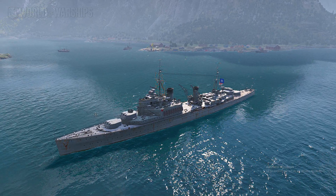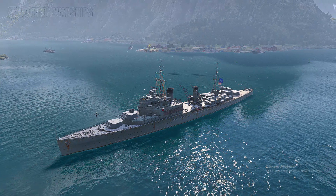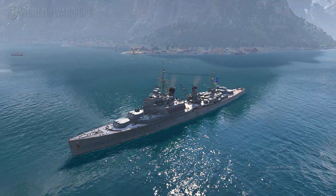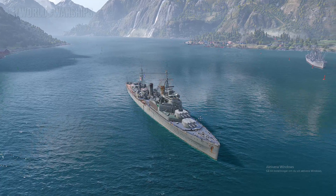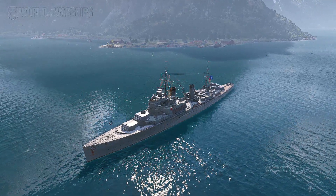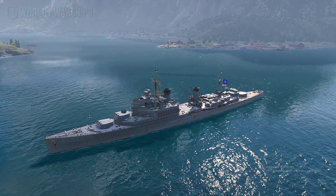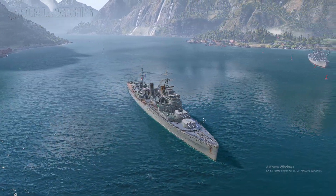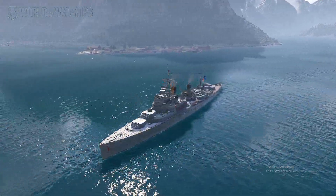Not so much in random, because at random they have short range and if you're facing tier eight you're just a sitting duck. But overall I still believe they are stronger than ever — with the depth charge, turning on a dime, smoke, hydro, and pretty decent AA. Not the best AA but not crappy either. They are light cruisers — but let me know in the comments below what you think about the British light cruiser line. I think they are amazing and tier for tier probably one of the strongest. As always captains, fair seas and goodbye!